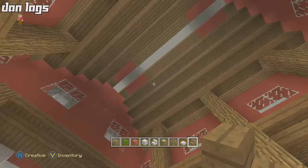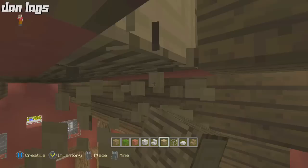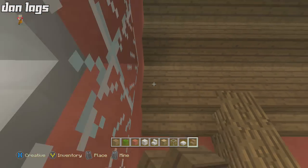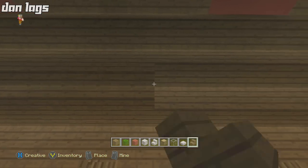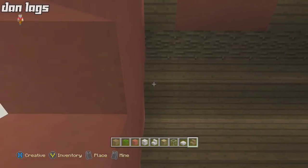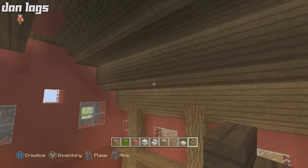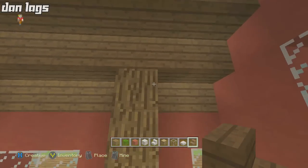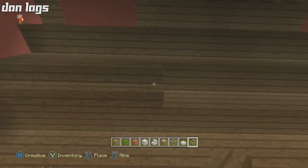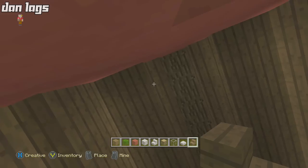Up here for the roof interior, take some oak wood and run it right across horizontally. Then take some upside-down spruce stairs across right through here, and across right through here — three rows of these. It goes stair, two blocks, stair, two blocks, stair — pretty symmetrical. Same thing on the other side, just running the upside-down stairs across on both sides. You can also put some wooden chandeliers for lighting if you want.